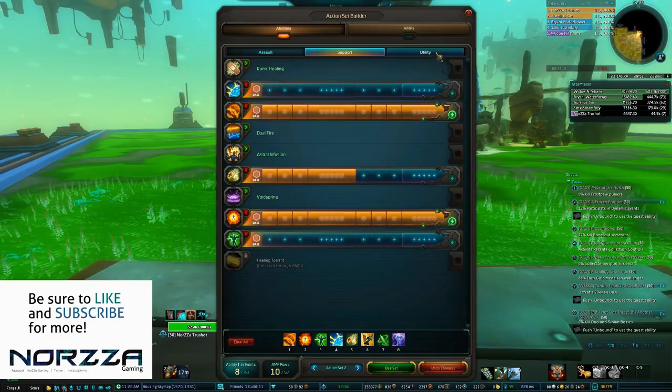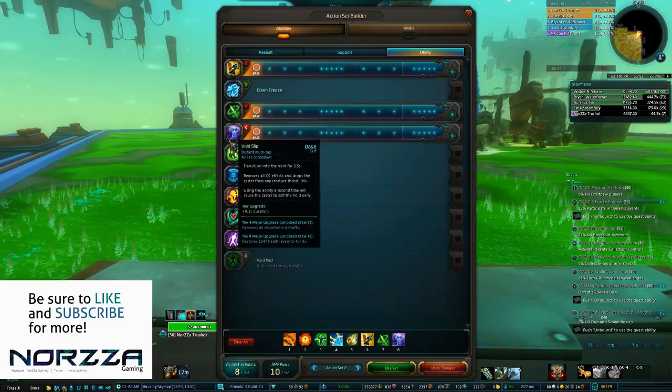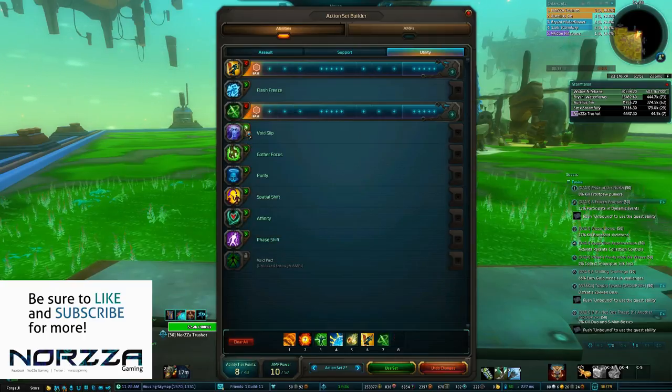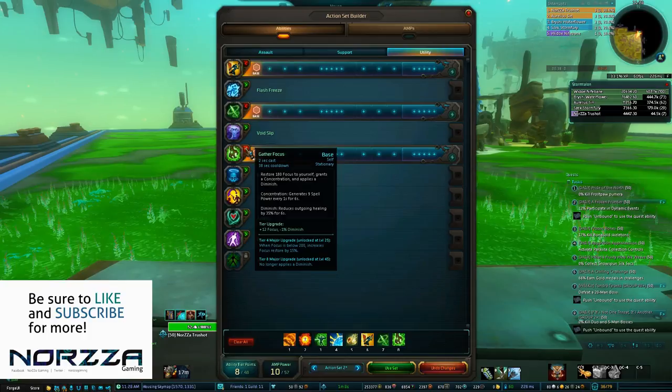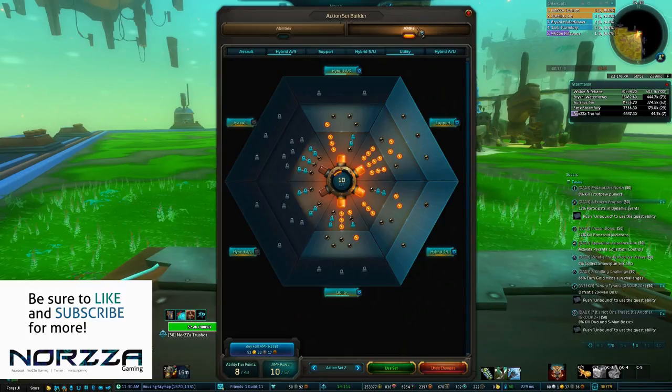In Utility, it's really up to you. I personally run two interrupts in Arcane Shock and Gate. Gate is also a good movement ability, and Void Slip. If you require Focus, Gather Focus is a great ability to switch out Void Slip for, and it will also proc your Focus Stone so that you can get about 20% focus instantly.